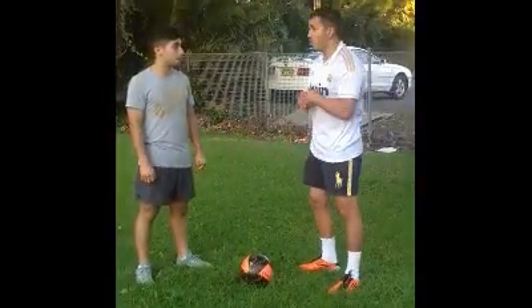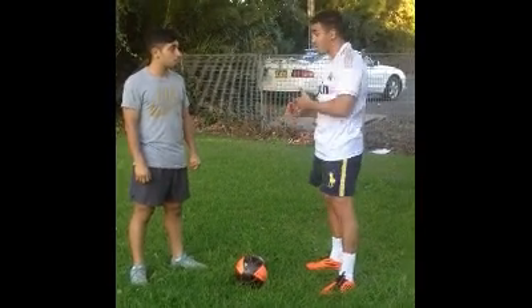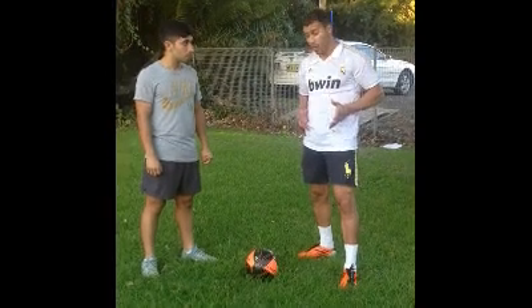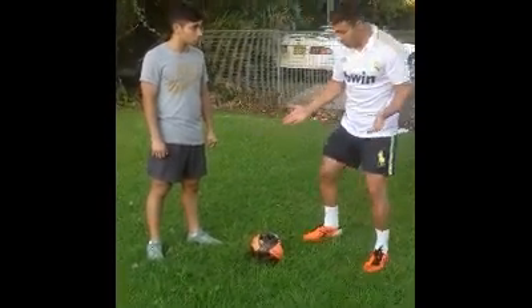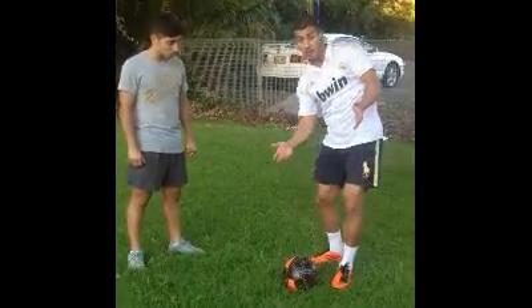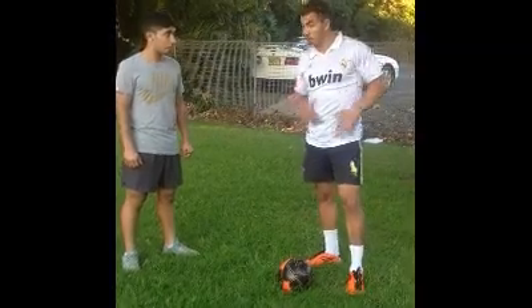Alright, that was good. Your first touch was pretty good. We're trying to focus on body positioning — try to improve your body positioning so your body is in line with the other cone, making it a more accurate pass. For example, if you trap with the left and you've got to play, keep your body in line, parallel. We'll do it again, let's go.